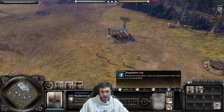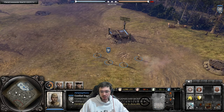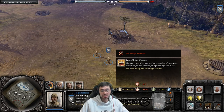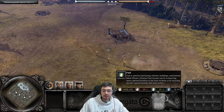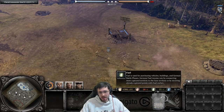Munitions are used to upgrade squads — for example, you can upgrade with a flamethrower for 60 munitions, a minesweeper, or lay demo charges for 65 munitions. These upgrades make your squads better, and munitions also fund off-map artillery strikes and mines. Fuel is required to bring in armored vehicles like tanks and mobile artillery units.